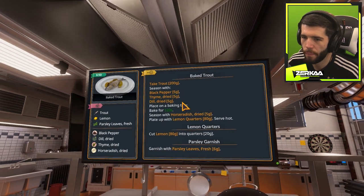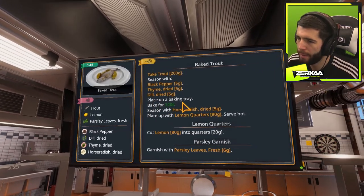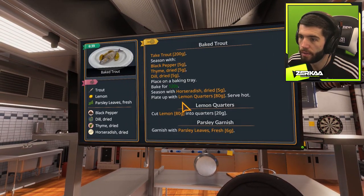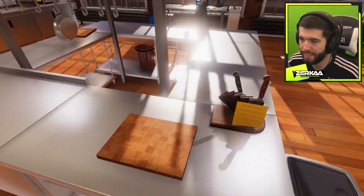Baked trout. Oh my god. So I need to take trout, 200 grams, season with black pepper, thyme, place in a baking tray, bake for 120 seconds, season with horseradish dried, plate with lemon quarters. Serve hot.